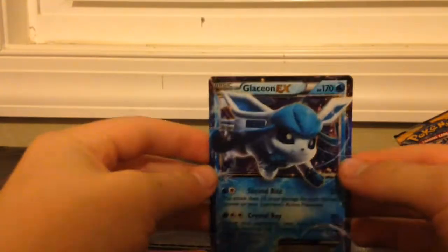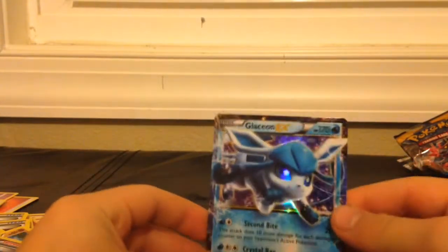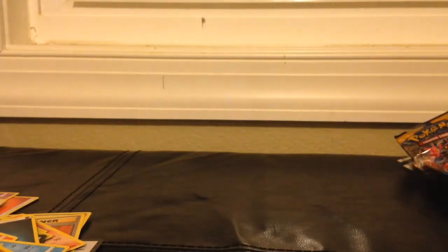Holy cow, I can't believe we got that! Here's another code for you guys. Recap of what we got — we actually did really well. We got the Glaceon GX, we got the Solgaleo GX, and then we got the other Solgaleo GX. And look at that Shiny! I hope you guys enjoyed the video. Thanks for watching — Ninja Bladers out!